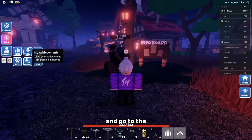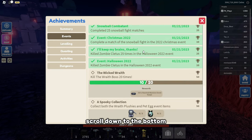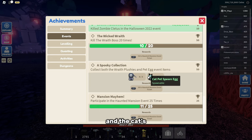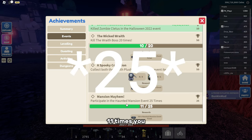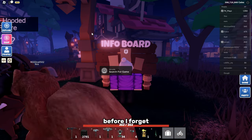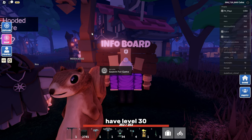To earn more tickets, go to My Achievements, then Events, and scroll down to complete event challenges for more AP points and tickets. For example, defeating the boss 20 times gives 150 tickets, collecting both the Boss Plushie and Cat's Pet Spawn Egg gives 250 Haunted Mansion tickets, and participating 11 times gives 150 tickets. Also, you need level 30 combat to enter this game mode — if it's not letting you in, that's why.